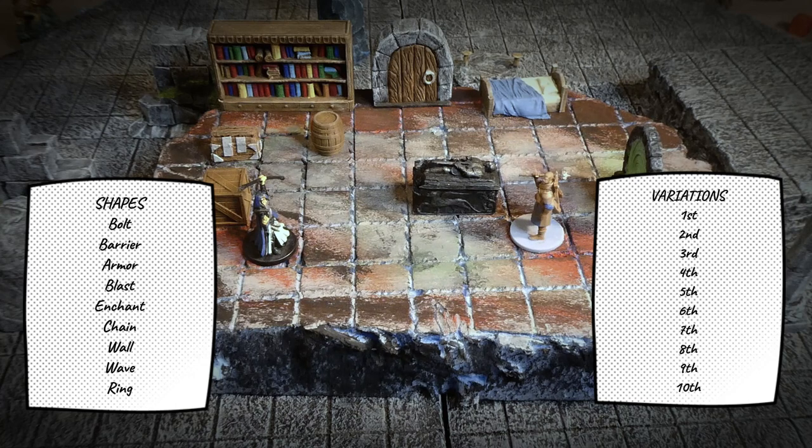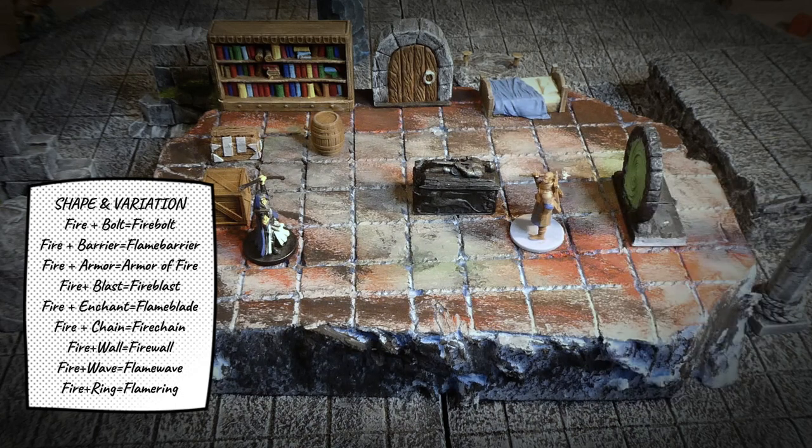So you can have a fire damage effect and put it on the bolt — you have a fire bolt. You put it on the armor — you have a fire armor. You put it on the barrier — you have a fire barrier, and so on. The spell caster has infinite choices and can use those spells as actions or reactions to produce unlimited effects.